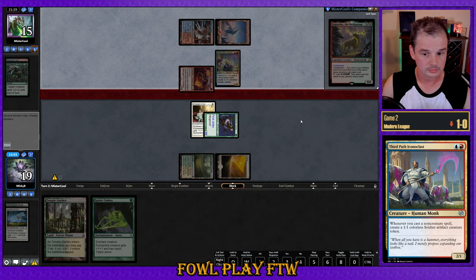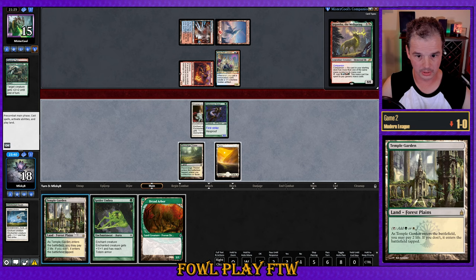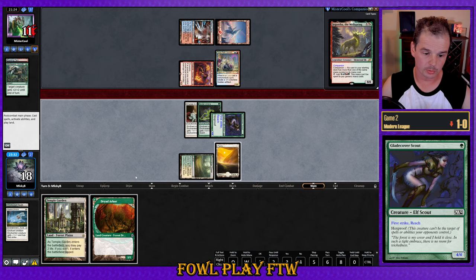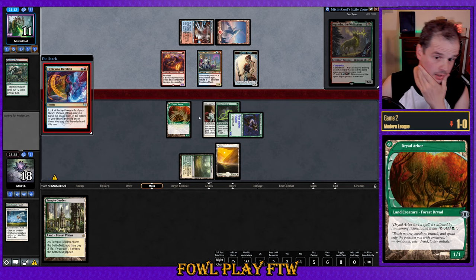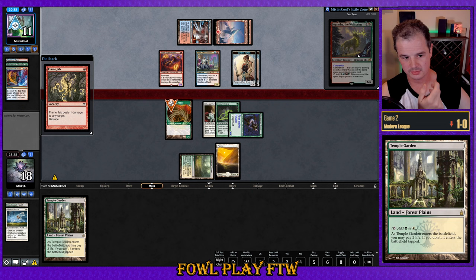We're going to need that Trample or some evasion. Three cards in hand for our opponent. We'll throw down another aura and attack again. No blocks from our opponent. I'll play out Dryad Arbor — if they waste a burn effect on it, that's a win for me. If we get any sort of block in, that's also a win. The worst case would be Lava Dart removing Dryad Arbor. Our opponent has found Flame Jab, which has Retrace. Goodbye, Dryad Arbor. We'll take it on the chin.